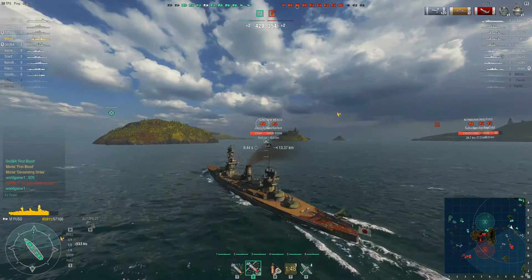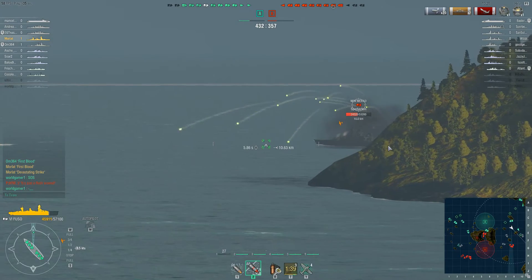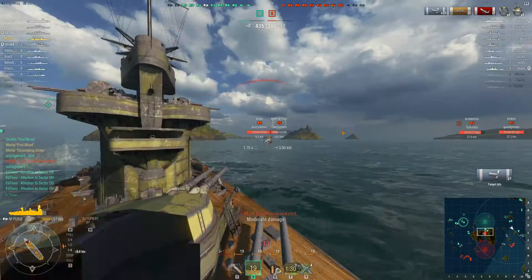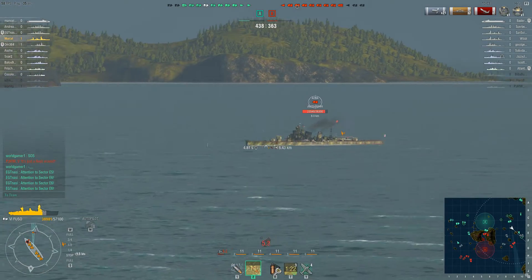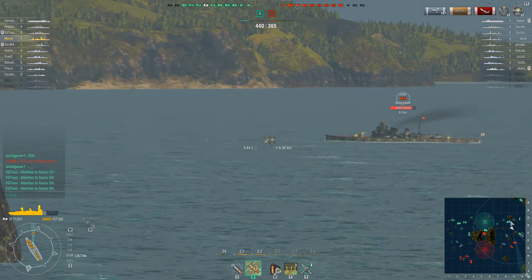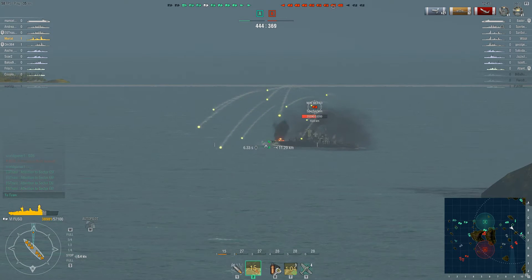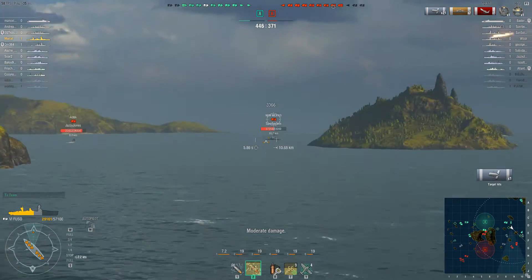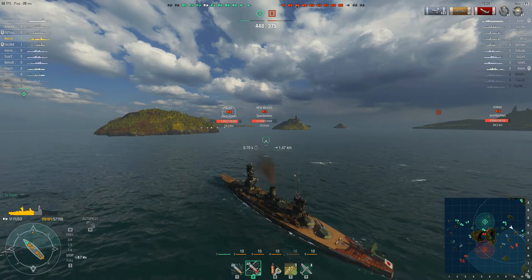He is driving forward once more and is probably considering shooting over here or waiting for the New Mexico, who should come around this island any moment showing his broadside. Maulard has slowed down his ship again, probably to throw off the enemy aim. The thing about the New Mexico is she is undoubtedly the better brawler, but her range is very limited. So if it's just you against the New Mexico, you could try to stay around 15–16 kilometers away and the New Mexico will be pretty much screwed — she is also a slow ship and can't catch up.